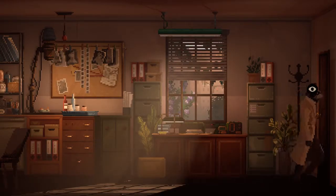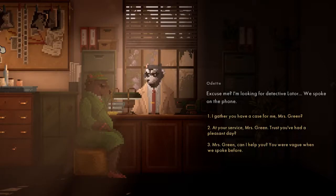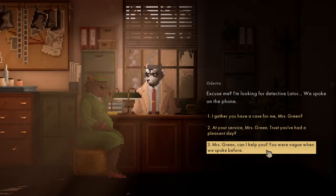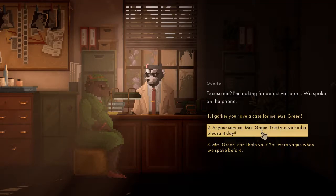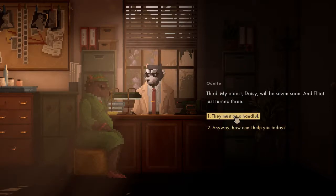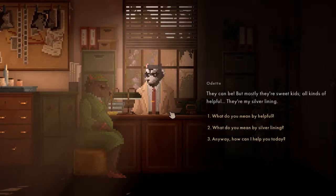A woman named Odette arrives. 'Excuse me, I'm looking for Detective Loader — we spoke on the phone.' She introduces herself as Mrs. Green. She mentions her back is killing her from the pregnancy. The detective asks about it being her first — it's her third. Her oldest, Daisy, will be seven soon, and Elliot just turned three. They're sweet kids and her silver lining.